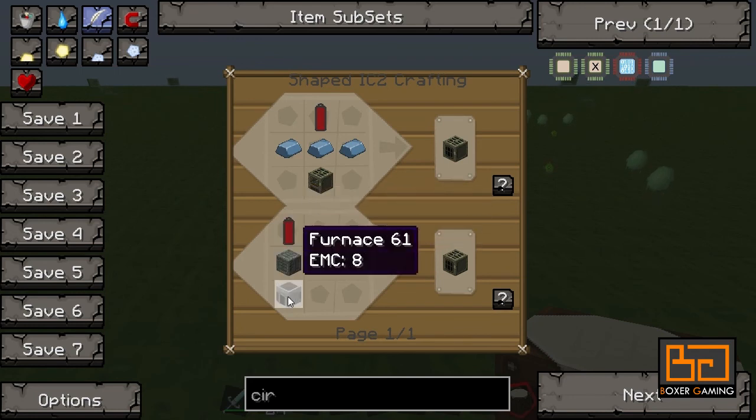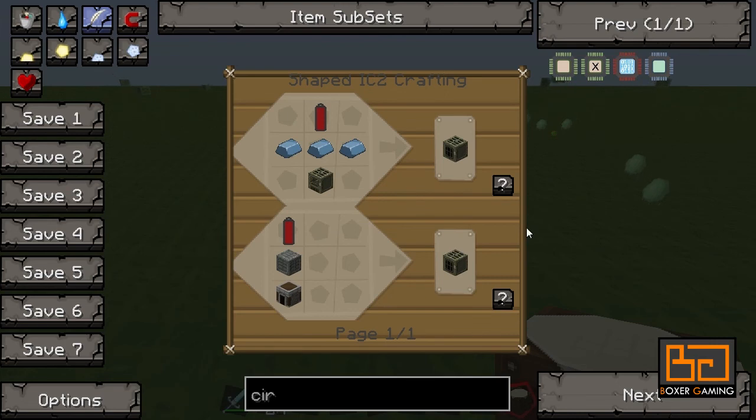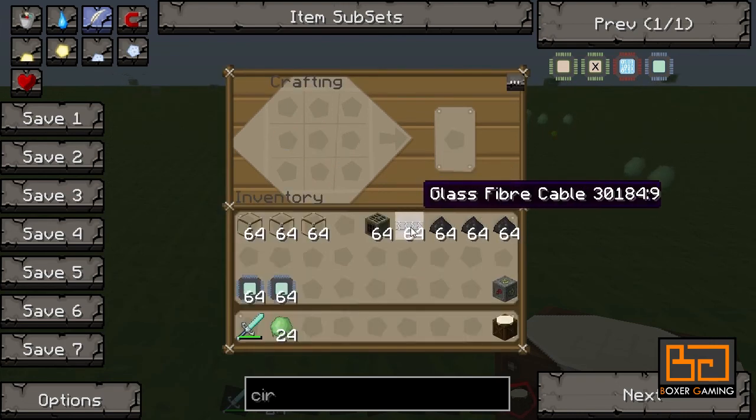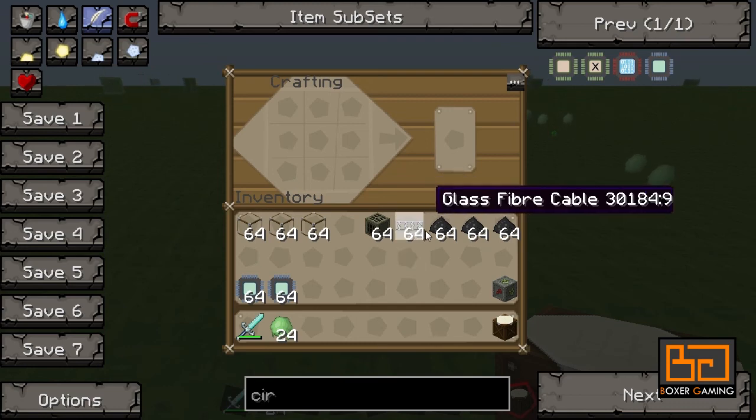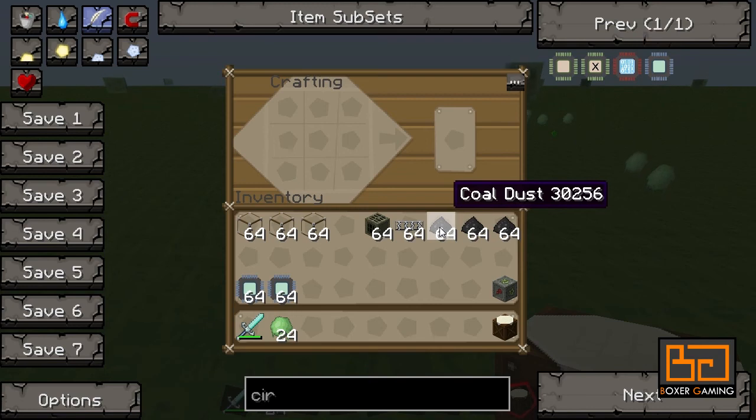It's some tin on the sides, and then a cable at the top and some redstone in the middle. Some glass fiber cable, but you can use copper cable, depending on the type of solar array you want to make. And some coal dust, which is just macerated coal. And that's pretty much all you need.